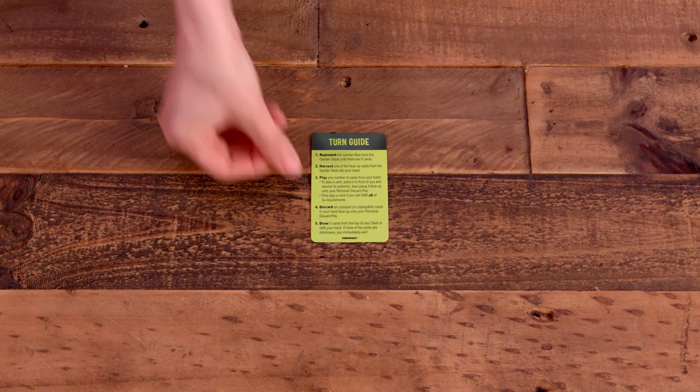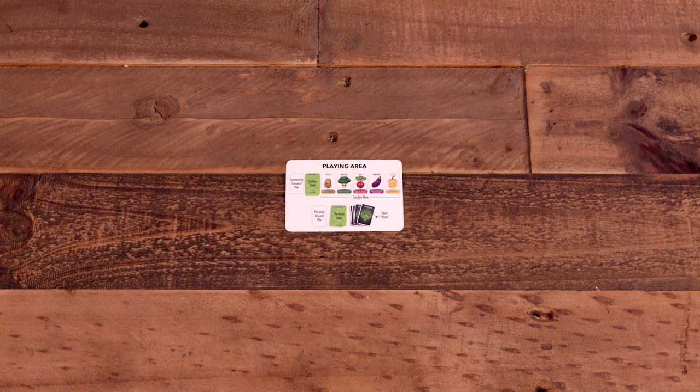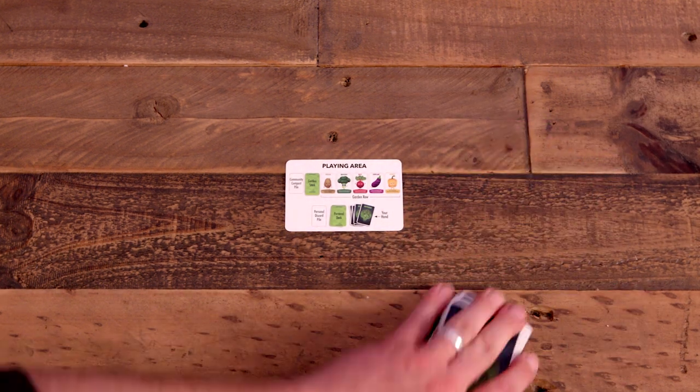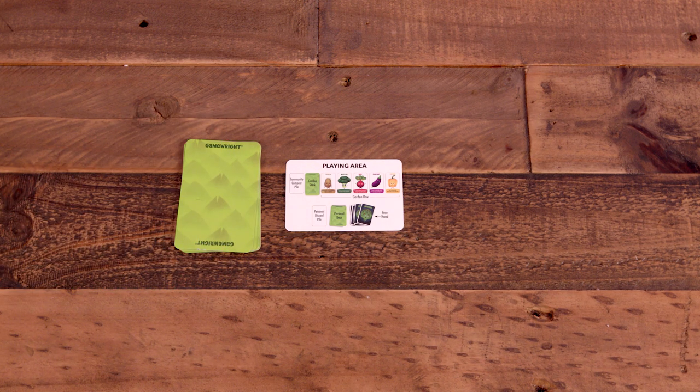Setup begins with the reference cards. Deal one to each player so they know how the game works. Then deal ten artichoke cards to each player and return any leftovers back to the game tin. Players then take those cards to form their personal deck in a face-down pile in their play area.